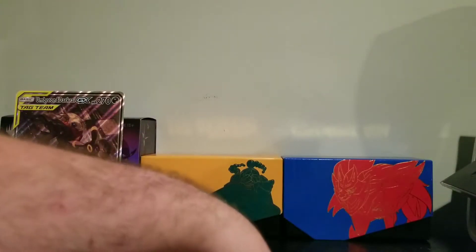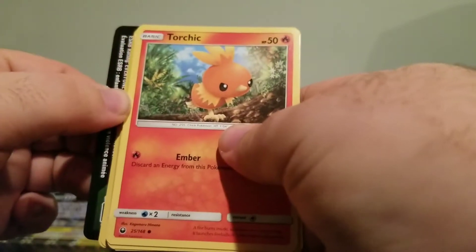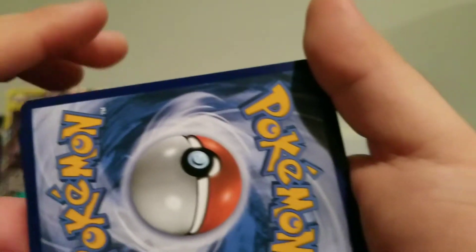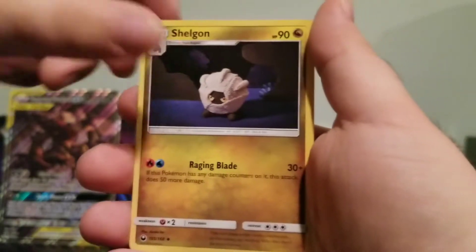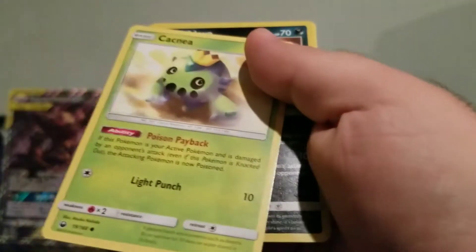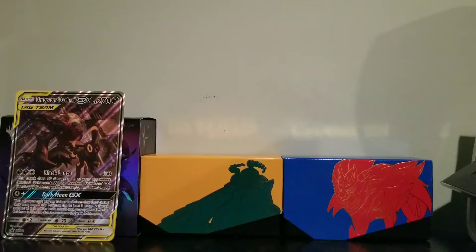I'm going to do Celestial Storm and then Lost Thunder. Here is the code card - enjoy, please enjoy. One, two, three, four to the front. Water Energy. Electric. Lantern, Shellgon, Pelipper, Torchic, thick Slaking, Shuppet, Trico, Cacnea. Reverse Sableye and a Grumpig. I definitely can't be grumpy after what I've gotten. That was amazing. Who knew?